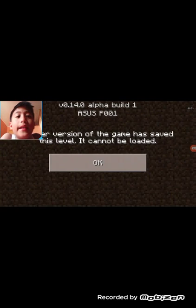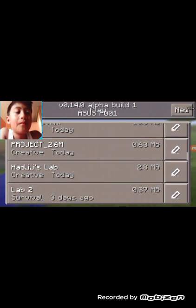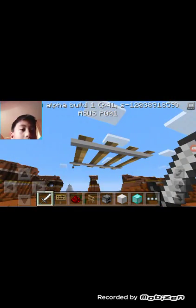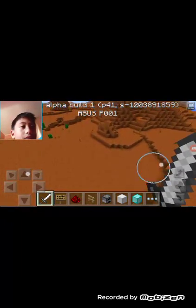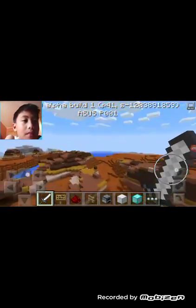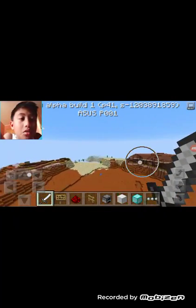We're gonna try a map called a training can — okay, that cannot be loaded. So we're gonna go to my lab instead, and there's a minecart over there.